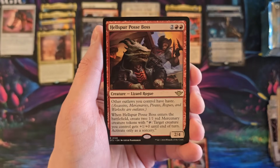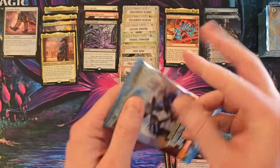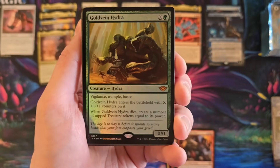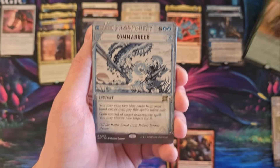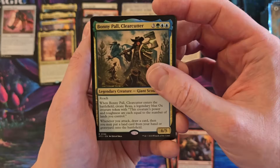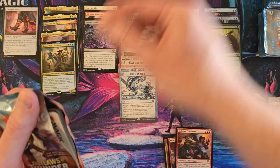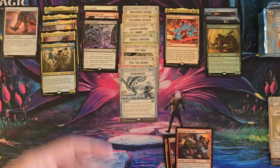Journey into Nowhere. Hellspur Posse Boss — other Outlaws you control have haste. Not bad. So many ad cards. Gold Vein Hydra — this is a cool card, and that's a foil. Commandeer. Bonnie Paul. That Bonnie Paul card is a quintessential Simic — it's like they made the card and they knew they were going to make it Simic.